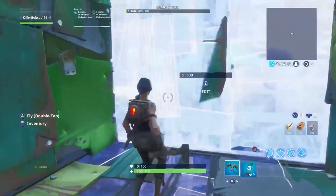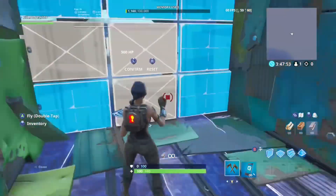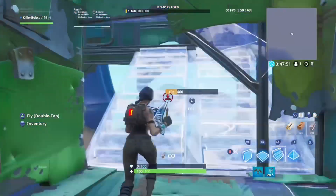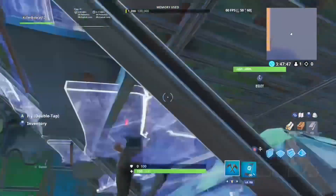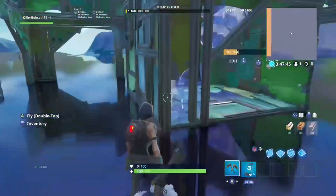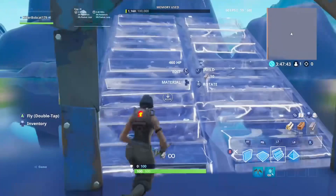If you edit a door, they'll be able to hear the door opening. So you're going to want to edit like this out, then you can build out, turn around 90 or whatever and kill them. Not a door because that's just not as useful and they can hear the door.